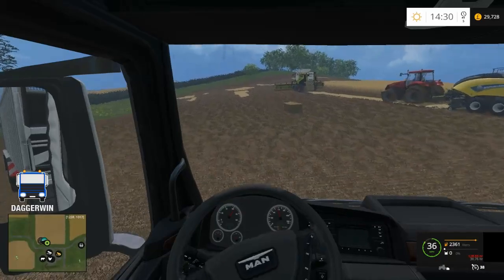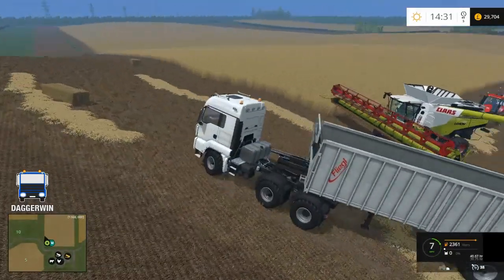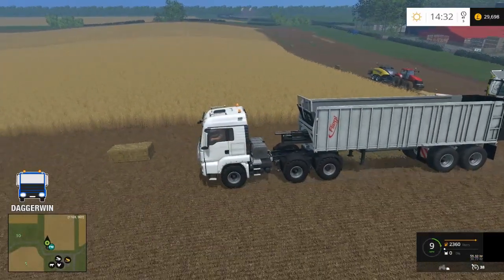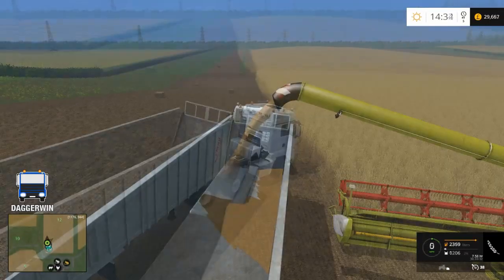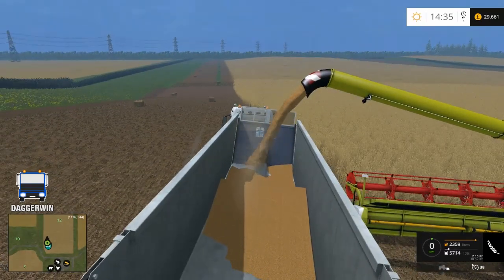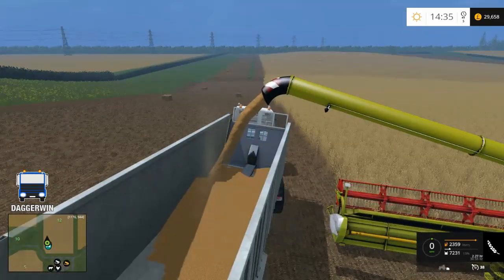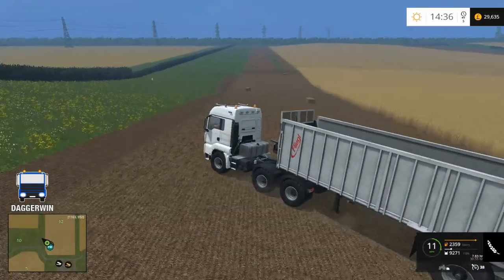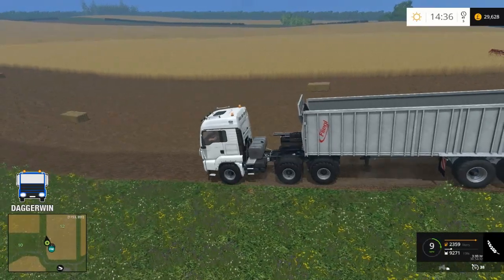We'll head up here and get ready to empty the combine. Otherwise we'll have to go and buy the auto stacker again, because I did own it — which is so annoying. I did own the auto stacker but it just never appeared. So I'll pull out of the way and go buy the auto stacker again if I can afford it. Baling technology — oh it's 45,000 — so once we've sold this next load we'll go and buy that and start clearing up these bales. A lot of bales can cause lag, but it's not that, since we've only just started making them.